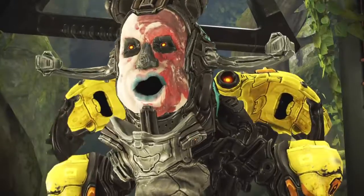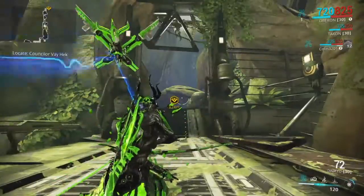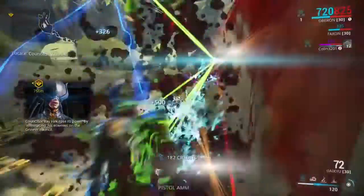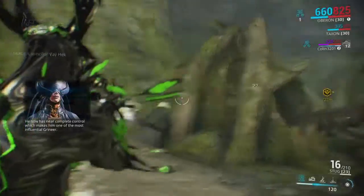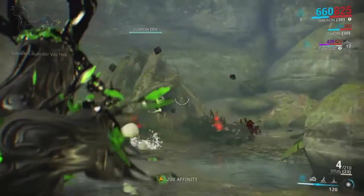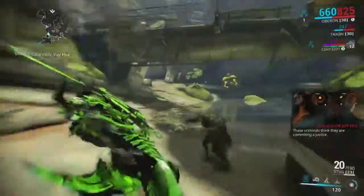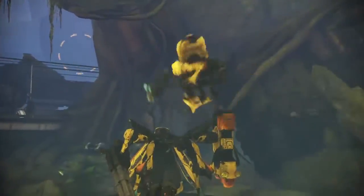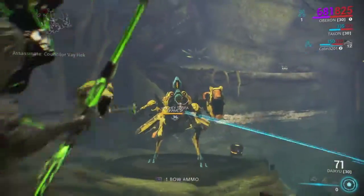Next up we have Councilor Vay Hek on Earth — he's a bit of a pain because he floats around in his first form. To negate his magnetism, you can use Nezha with Firewalker, which negates all status effects, or Oberon's Hallowed Ground which does the same thing. You could bring Nova to slow him down, or Loki — with invisibility he won't target you. If you shoot at the glowing spot on his back when he uses his magnetic discharge, that's an easier target. You have to hit his face to move him into the next phases. Once he gets into the terror frame, just bring a weapon with good puncture and preferably corrosive damage — he'll go down in seconds.